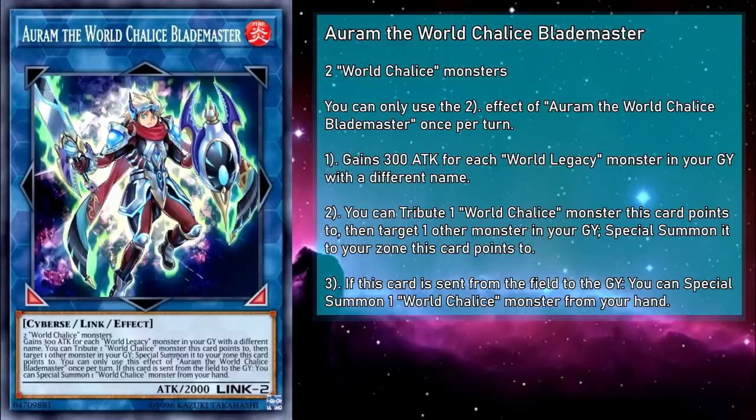Auram, the World Chalice Blademaster, is a Link 2 Fire Cyberse monster with 2000 attack, requiring two World Chalice monsters as material. It gains 300 attack for each World Legacy monster in your grave with a different name, and you can tribute a World Chalice monster this card points to, then target another monster in your grave and special summon it to your zone this card points to. This boost is derived from World Legacy monsters in your grave — not World Chalices — so the only on-theme card that helps is World Legacy World Chalice. If you want more buffs, you'll have to branch out into that theme.